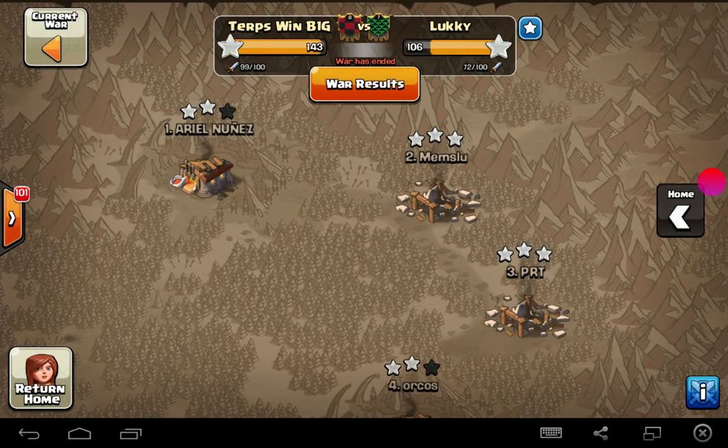Hey Terp fans, it's Mr. Smiley here with part one of our 50 vs. 50 War Recap with the ironically named Lucky. We had a huge town hall and hero advantage against them. I want to show these attacks — I have a couple of them: one against town hall 11, a two-star, and Scuba and I each had a three-star against town hall 10s, all using the Valkgasm combo.